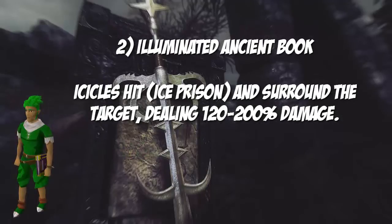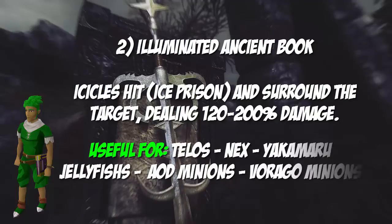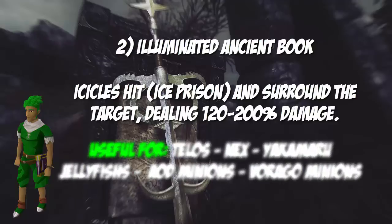The second recommendation is the Illuminated Ancient Book, which deals an ice prison attack to the target dealing 120 to 200 percent damage. It will be useful for Telos, Nex, Yakamaru, jellyfish, AOD minions, and Vorago minions as well.